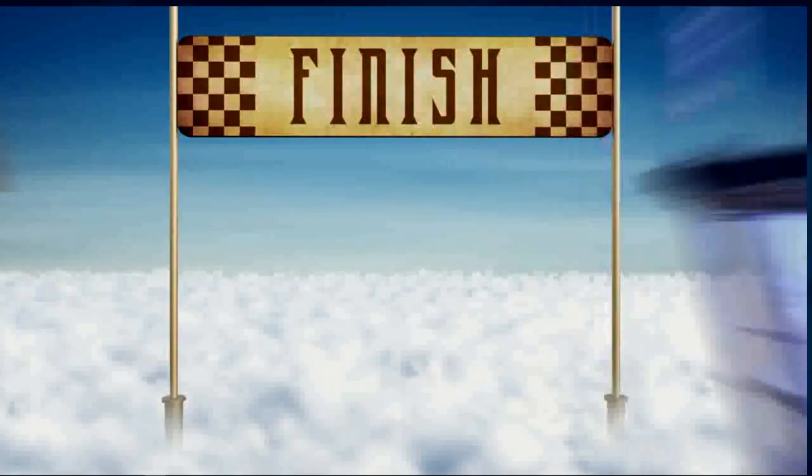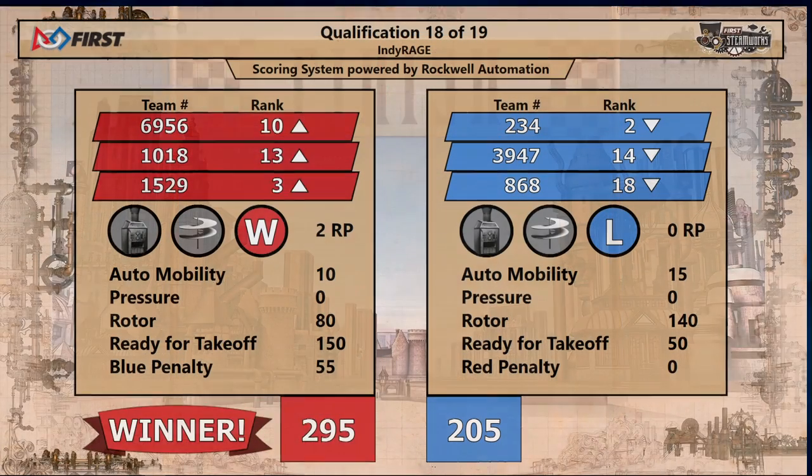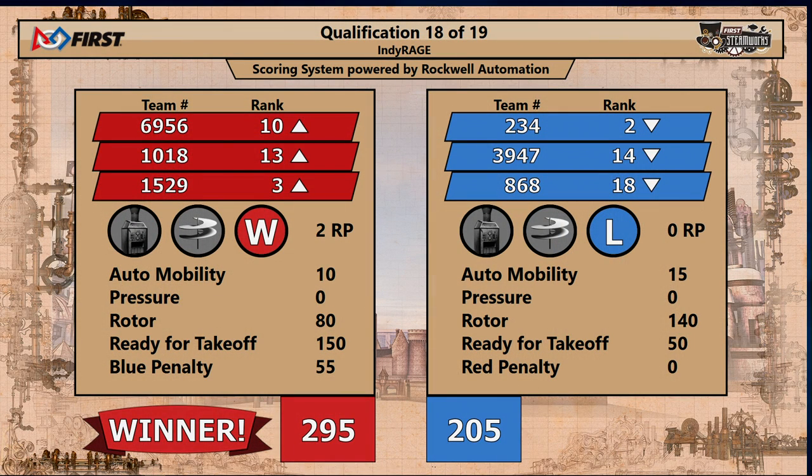Your final score for that last match comes up on the screen. At the end, it was a Red Alliance victory. The Red Alliance scored 295 points. The Blue Alliance with 205.